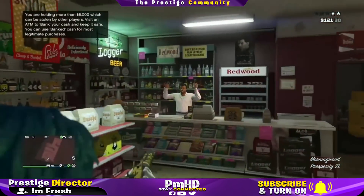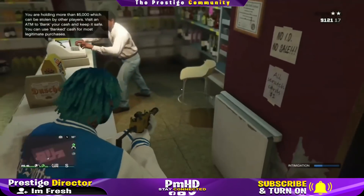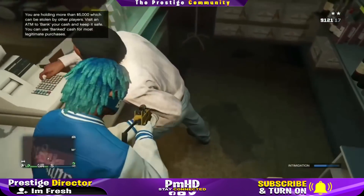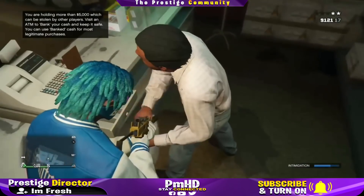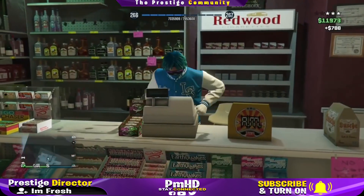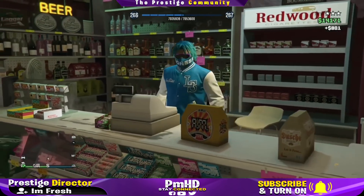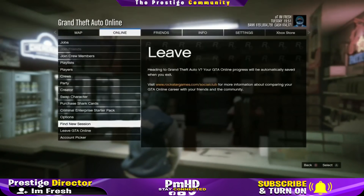Just do the same thing again: pull out your gun, go to the convenience store, shoot the bag bottles, then go right up to the clerk. As soon as the intimidation bar is right about there, press B to kill him and spam the D-pad. You'll pick up the bag of money and pick up more money from inside the cash register — basically robbing the same cash register twice.